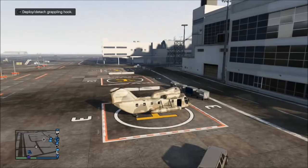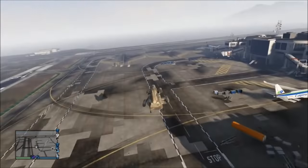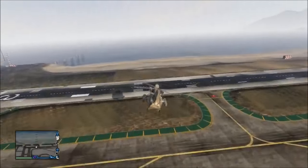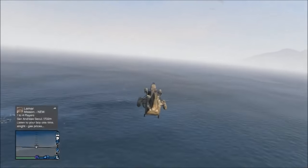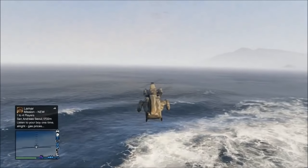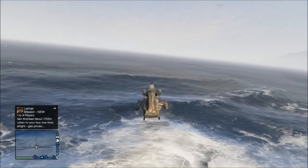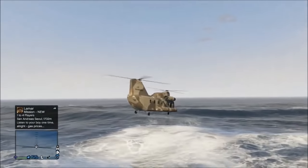All you're going to need to do this little trick is a functional Cargobob helicopter, which you can pick up at the airport. You're going to fly it over to any water location you want to test this out at, and what you're going to do is drop down to about one helicopter's height above the water and just let go of the controls and let your helicopter slowly drop into the water.